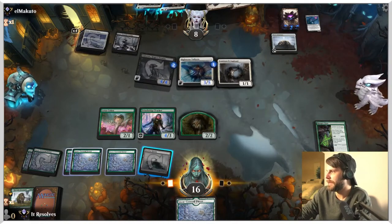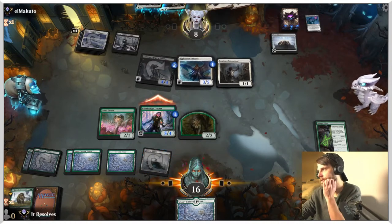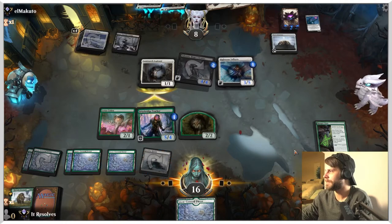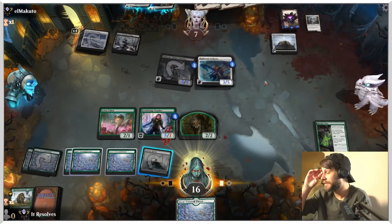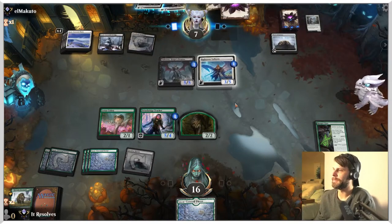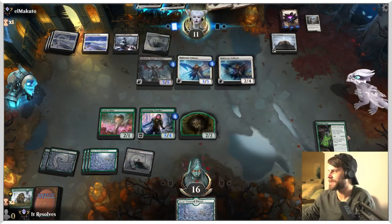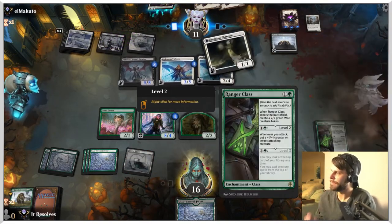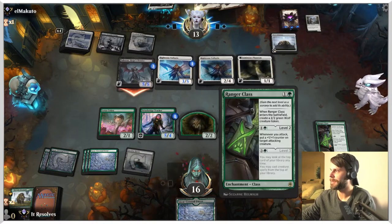Throw that down. That does power that back up. We do actually get to attack with the tracker if we'd like — I'm happy to do that. We get that token on it, so it's five damage. Chances are they're just going to block here. That Righteous Valkyrie is going to do major work for them. This is a tricky deck — they're turning all of the kills that we get into advantage for them. And we don't have a Blizzard Brawl to deal with it yet. The only good news is Ranger's Class can help us: if we activate it and don't draw anything, we can look at the top card of our deck and if it's a creature, we can play it. But they're gaining so much life and we don't take flyers into consideration.